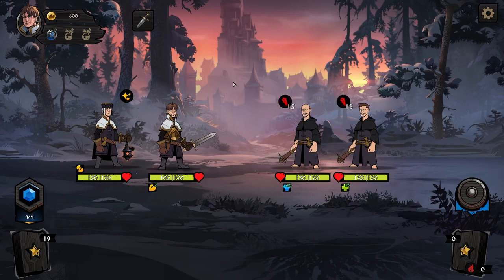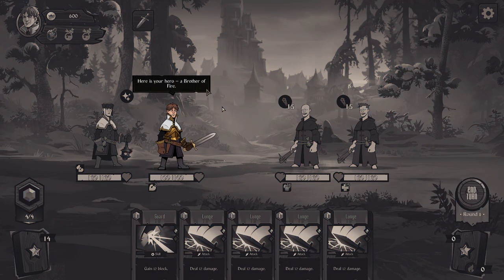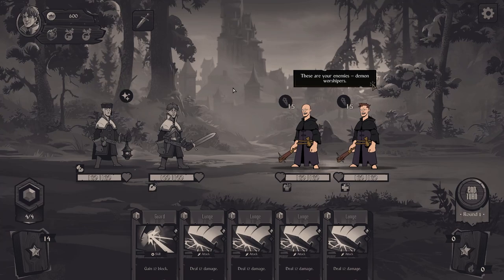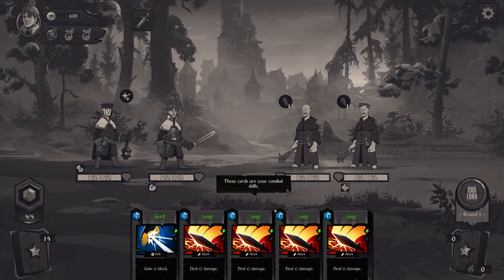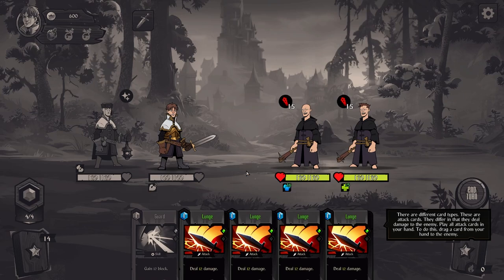Our hero is Brother of Fire. Here's his health. Your ally — if they die, you will lose them forever. Your enemies are demon worshippers. Note the effects: this guy has armor, this guy heals. These are your cards — we have a Guard and some Lunges. It costs energy; we have four energy to begin.